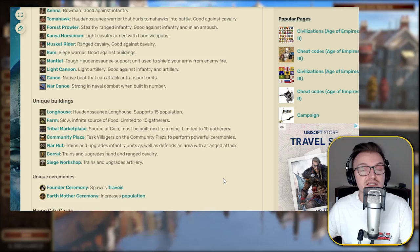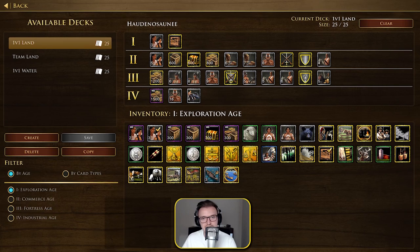Moving into part two, we're looking at the 1v1 land deck. In Age 1, a three-villager card is crucial. For Age 2, I suggest having three resource items, three or four unit shipments, a couple of upgrades, and the five-villager card. The way you want to play Haud has roughly two or three openings depending on the map and the opponent, which we'll touch on in part three.